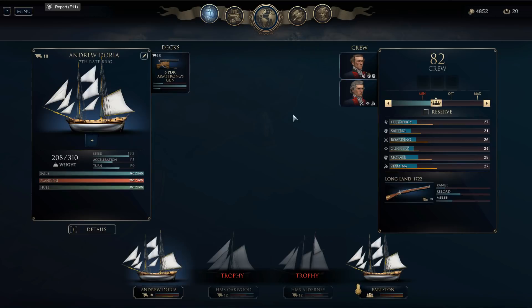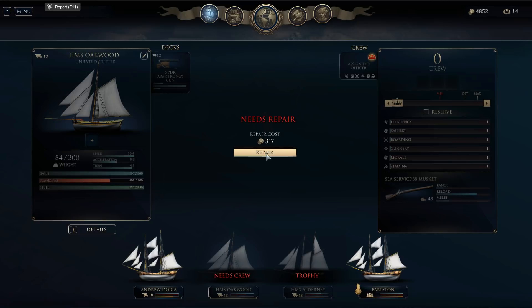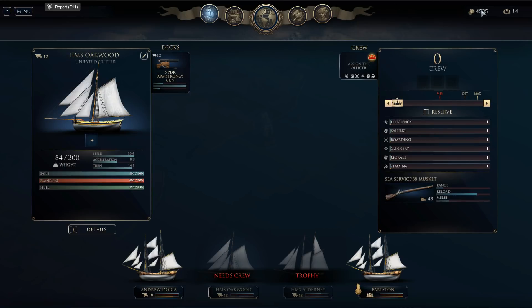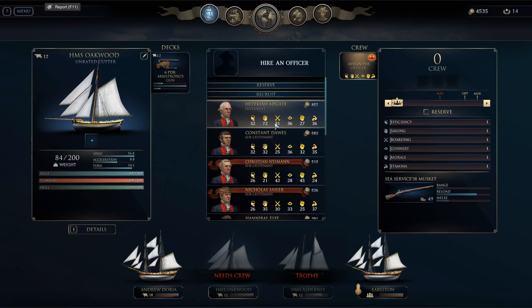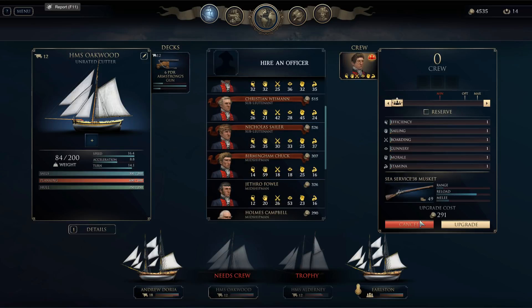Now I can purchase one of these trophy ships. The cutter might be the better way to go — they both have 12 guns, but the cutter's got slightly bigger guns. So we're going to add the Oakwood to the fleet and repair it. The red-bannered ones are the ones people have chosen because they have the Admiral's edition and can do that.